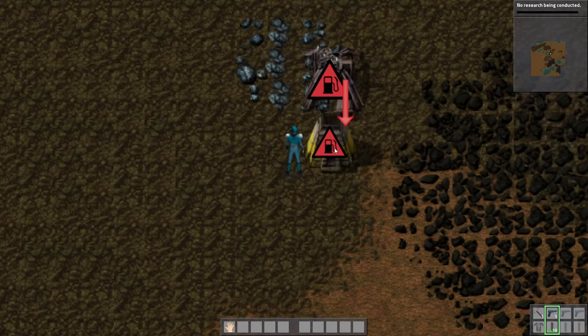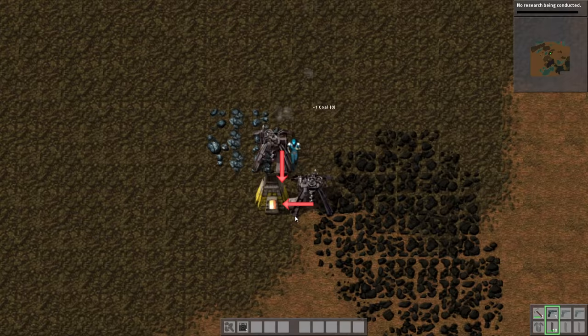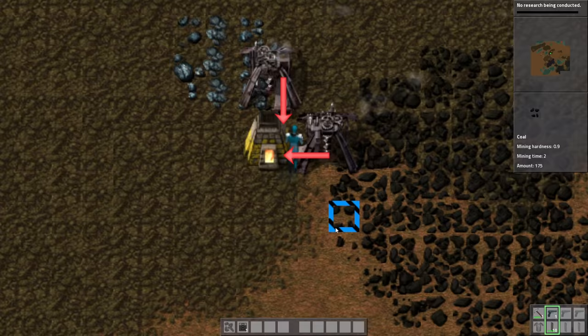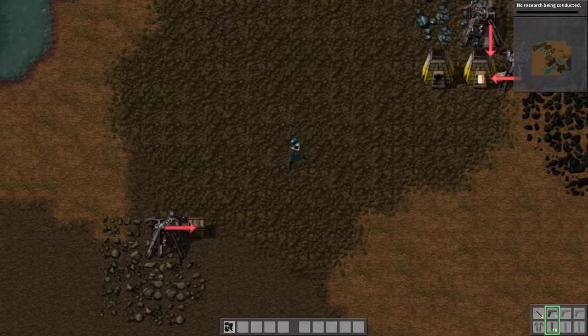So let's place the furnace here. Wait, wait, wait. I'm gonna place you here. Also, I cannot move between items in the toolbar — look at this, I can't. Not good. What is here? Pipe to ground, pipe, boiler? This is so awful. Wait, this is copper plate — what on earth? Very interesting.